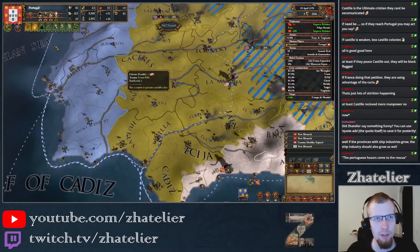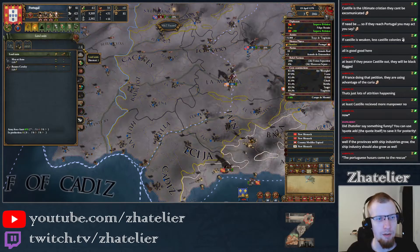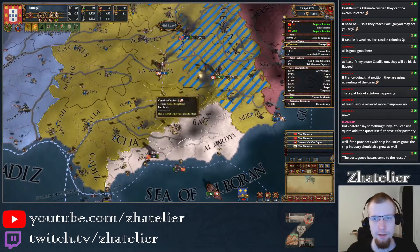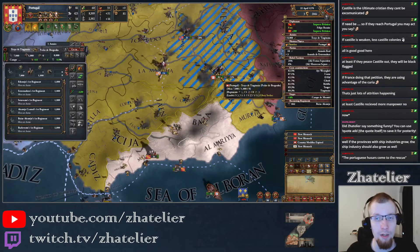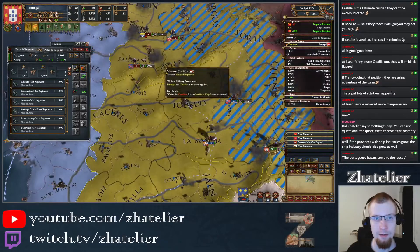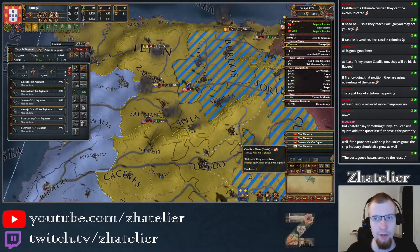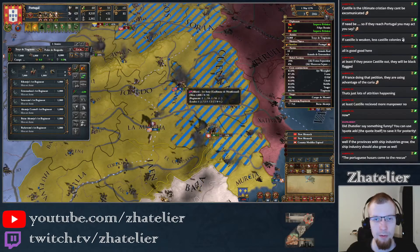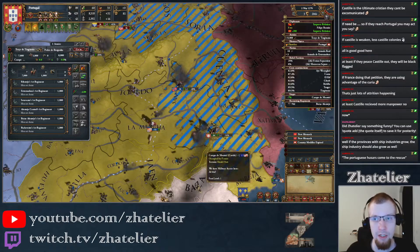Speaking of hussars, we are under our force limit so we're going to get another cavalry unit, because we've only got one right now in the army. We do kind of need to go down here to start breaking down some of those sieges, but first I'll just help desiege some of the areas here.